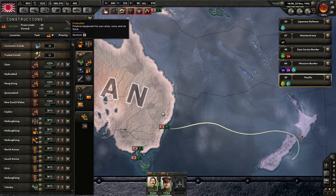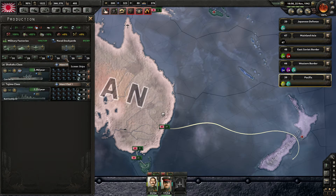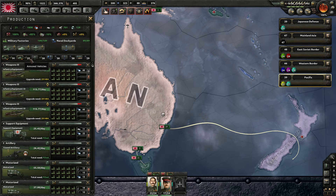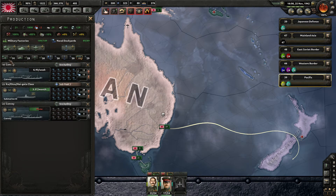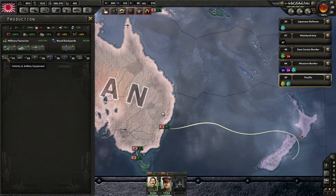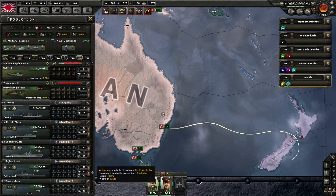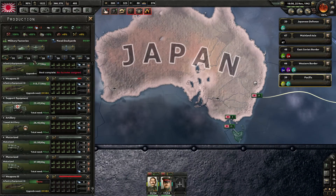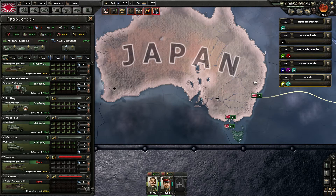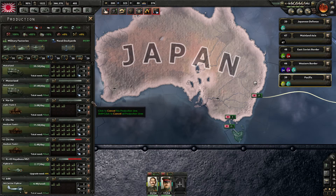Another change: if you hold down Shift and press a number like 1 in the production queue, it will show only that category. You can still toggle them on as before. But be aware that they're all still on one continuous list, so if you only show infantry equipment and then add more infantry equipment, it will be number 25 in the queue. It's a nice change if you like a less cluttered interface.